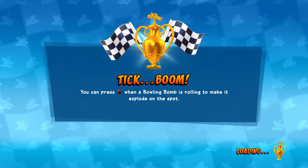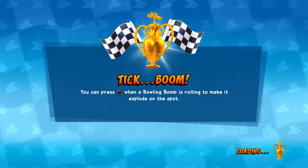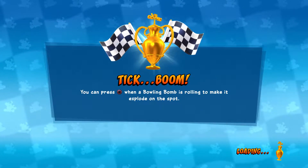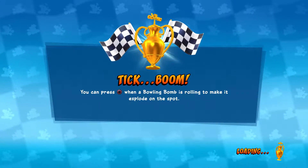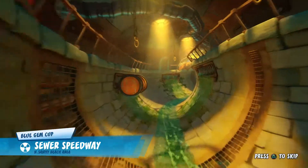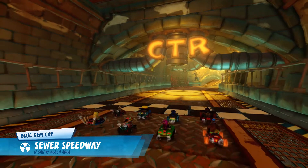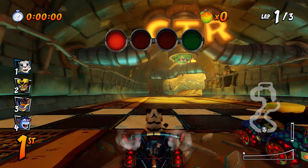The next track we're going to be doing might be Dingo Canyon - no, it'll probably be Dragon Mines. Or Sewer Speedway - yes, Sewer Speedway. That's weird, how come it put Tiger Temple before Sewer Speedway even though Sewer Speedway actually comes before? That makes absolutely no sense at all, but Naughty Dog did it.